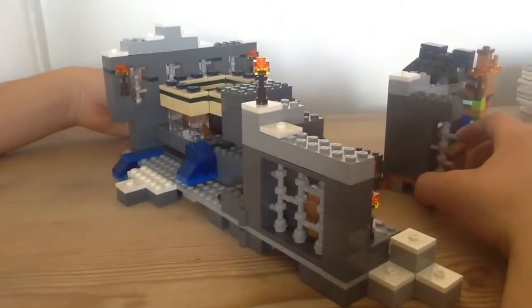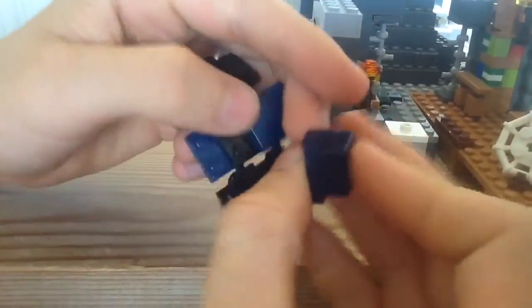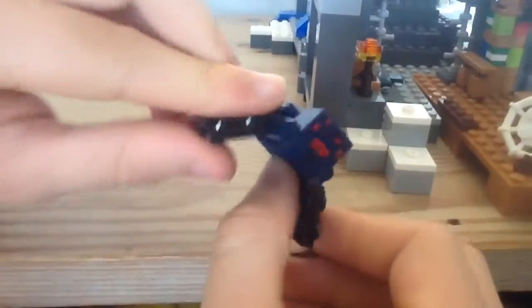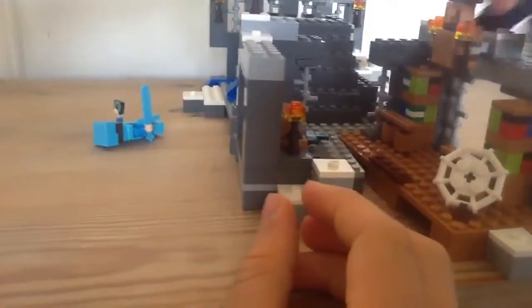We also got four minifigures in the set. First, we got a really awesome spider — it's a new spider included in the set. It's blue; the head is blue. So it's not a new mold, but it's a new color for the spider head. I will say this is a new figure, exclusive to the set. I'll just put it right here because that's a good place for it to hide.